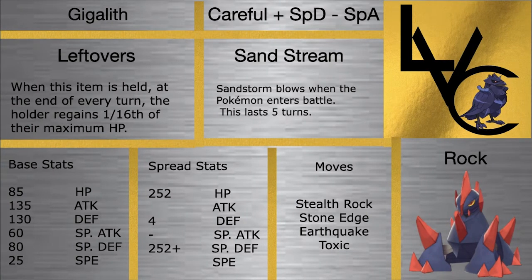Our final mon is going to be Gigalith. This is going to be our Sand Setter for Dracovish — another incredibly reliable Stealth Rocker. It has a very good defensive stat, and Special Defense is also pretty good under sand. It can hit very hard with its incredible Attack stat. I really think this mon is going to put a lot of work in and be one of our keys to winning our matches, just because of its bulk and attack. Being able to chip things down and set up rocks so Dracovish can clean up is just going to be a key to the game.